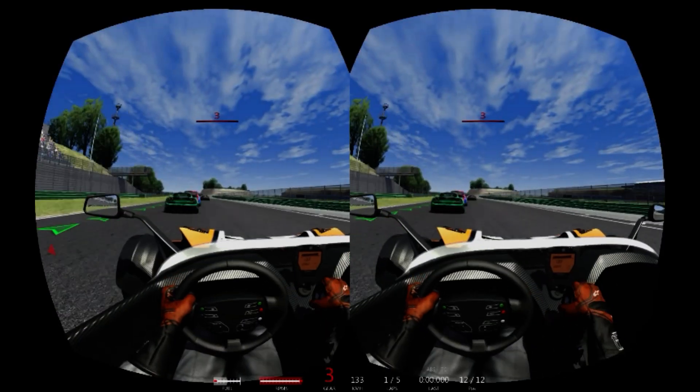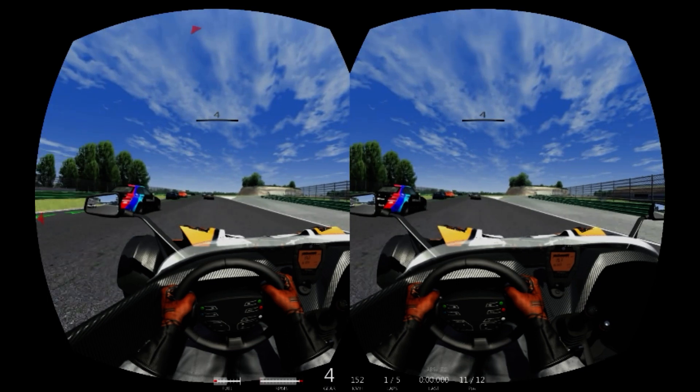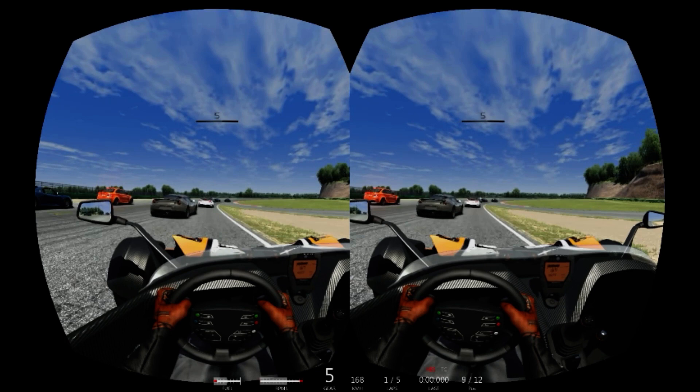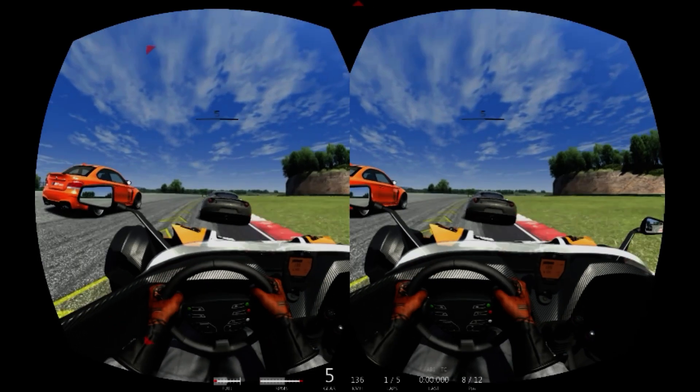The real reason for this is the fact that you can't see too far ahead down the track to spot the all-important braking zone due to the Rift's low resolution, and this will affect your overall lap times by as much as half a second.